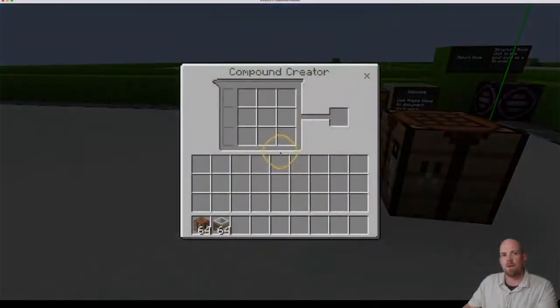We do have to start here with the compound creator — right click to open it. Essentially, we just need to make these chemical compounds to make the torches turn the color that we want. So let's start with blue. For blue, we need to make something called cerium chloride, which has a particular recipe.